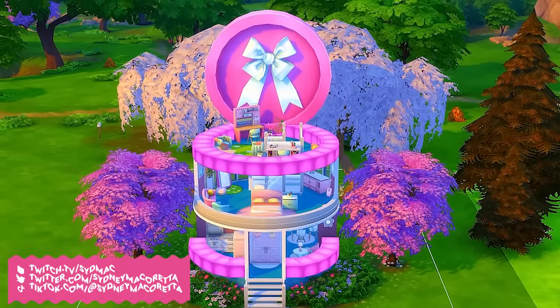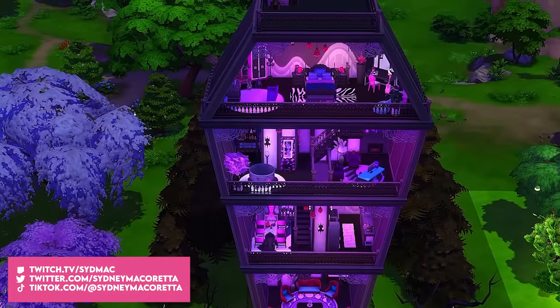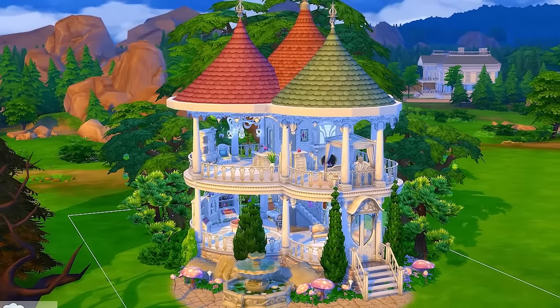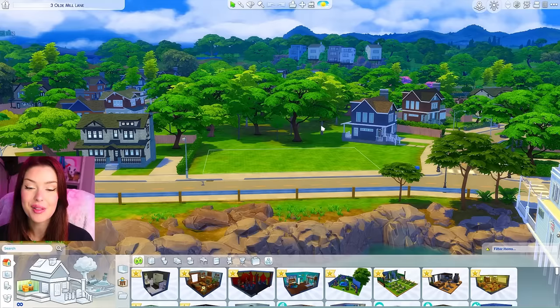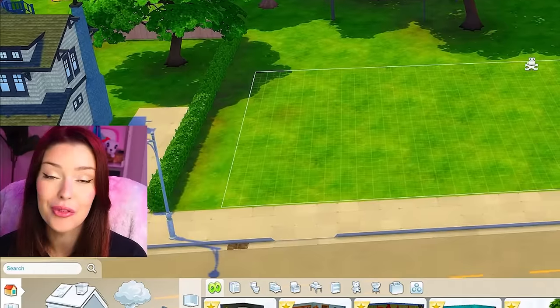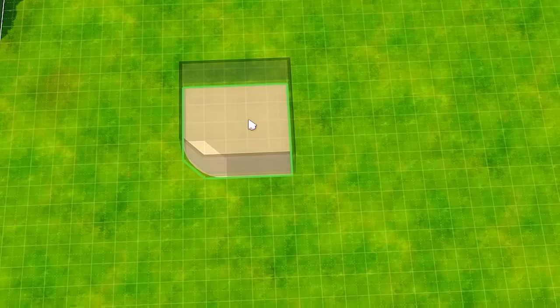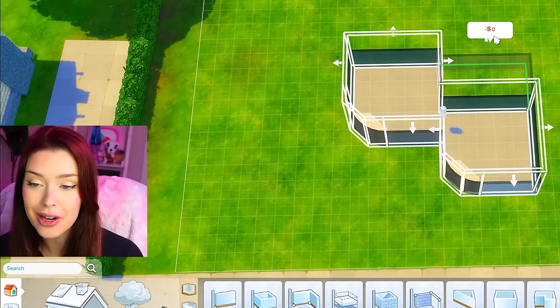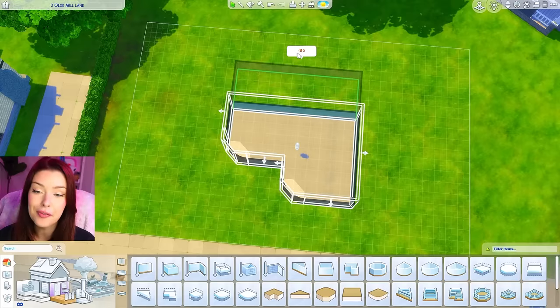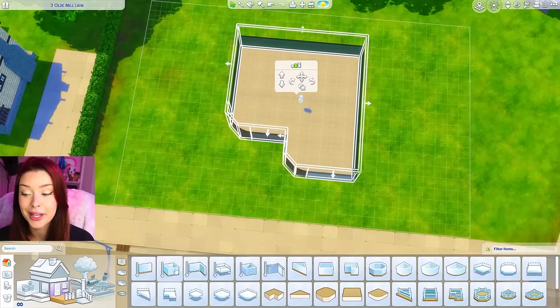Today in The Sims 4, we're going to be building a dollhouse for a multi-generational family. I have a series on my channel where I build homes in this dollhouse style, all in different aesthetics, but I've never actually built one for an entire family. So we're going to be building here in San Sequoia. This is the world that comes with The Sims 4 Growing Together, so very fitting. Our dollhouse today is going to be intended for eight Sims — some grandparents, some parents, an infant, toddler, child, and teen.